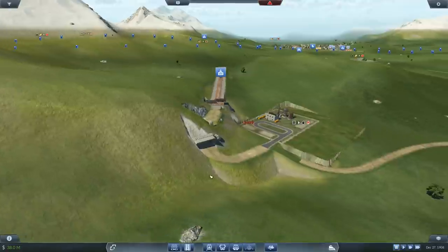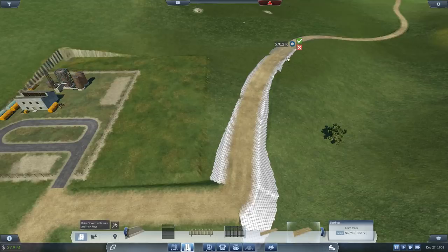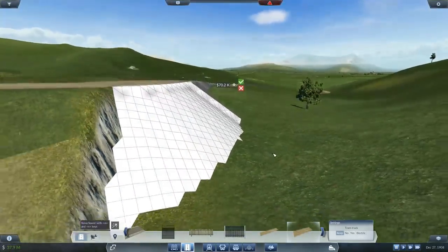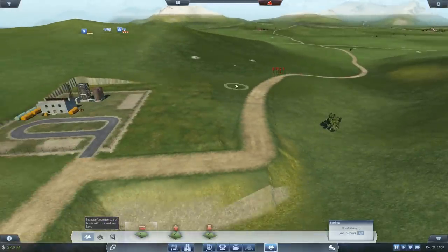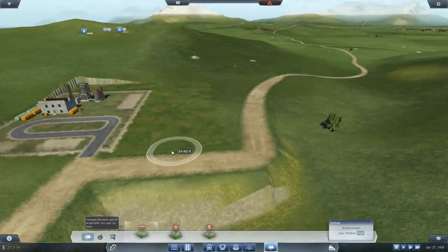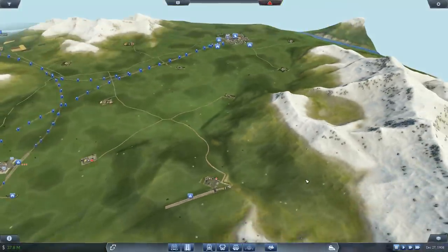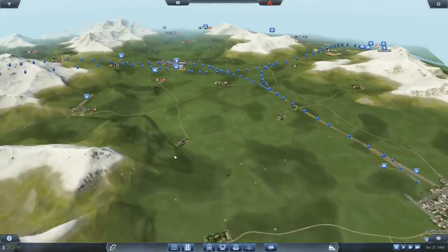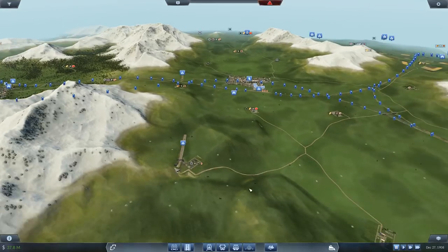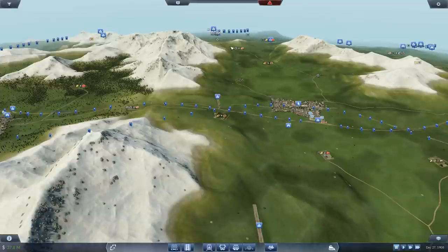We've got that ridiculous station in there. From there, do I just run it around like that? Yeah, that'll do. I've already spent like 20 minutes - it's going to be a lot of time lapse. The tracks are going to come around there, follow that up until that point, tunnel under here, come up, and then go back round to this station.